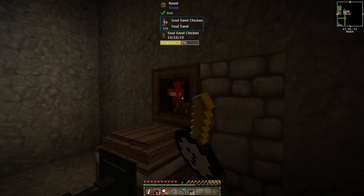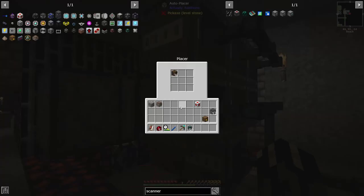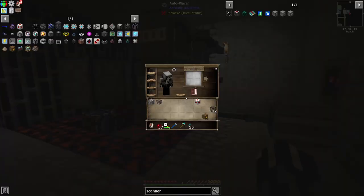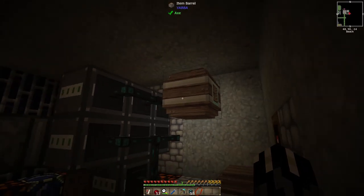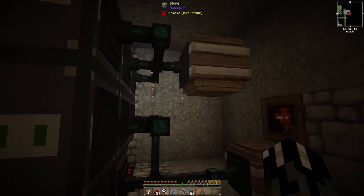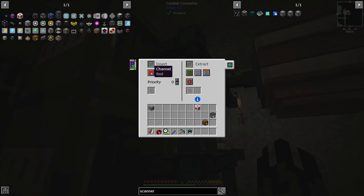We could speed this process up by putting a bunch of soul sand in there, then that soul sand will get transferred into here a little bit faster. Now we've got to worry about the wither skulls. That is going to be here in this thing — so how are you going to get your wither skulls in here? We're going to go insert on black.